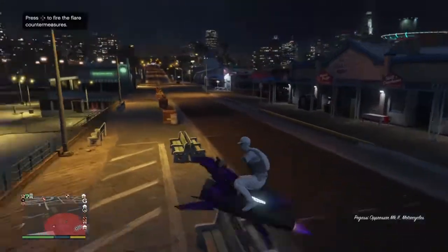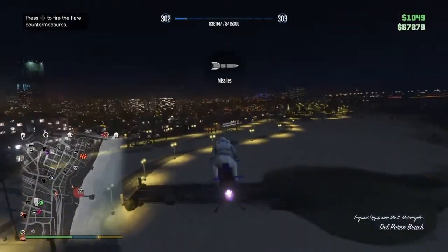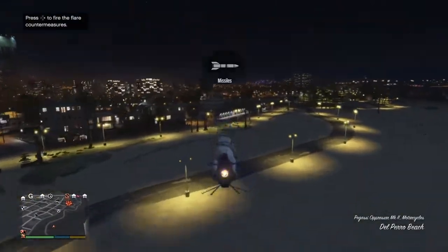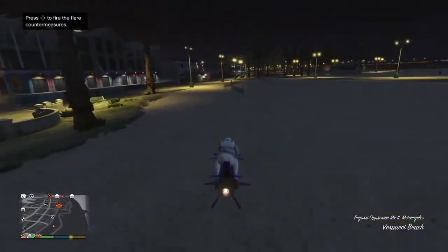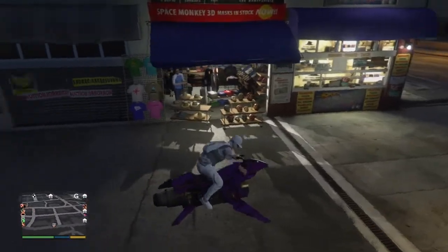Get on your motorbike or Oppressor, go to the mask store, and save the outfit. After this, head over to the strip club to get the flight tube on this outfit.